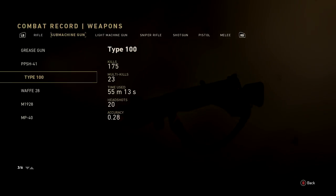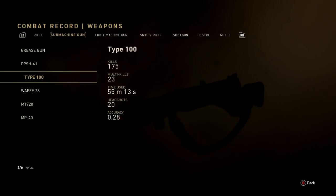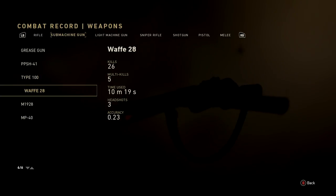The Type 100: 175 kills, 23 multi-kills, 55 minutes 13 seconds, 20 headshots, 28% accurate — pretty good for a fully automatic gun. The Wafa 28 is really underrated and doesn't get talked about much — I'll cover it in my other video. It has 26 kills, 5 multi-kills, 10 minutes 19 seconds, 3 headshots, 23% accurate. My accuracy needs to come up — I usually average about 18% with automatics.